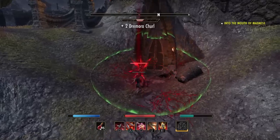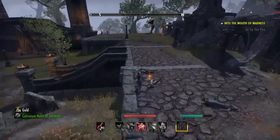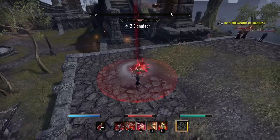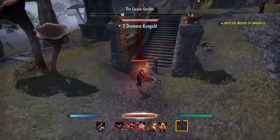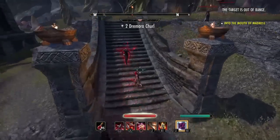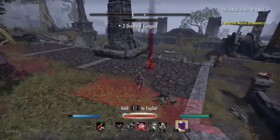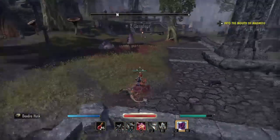If the enemy is stronger and one rotation doesn't kill them, go between an auto attack and Veiled Strike. Make sure you have Reaper's Mark, Relentless Focus, and Blood Craze active, then alternate between Surprise Attack and an auto attack. That's basically the build in action — your ultimate comes back fairly quickly with this build as well.